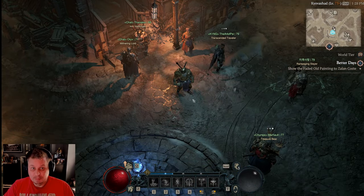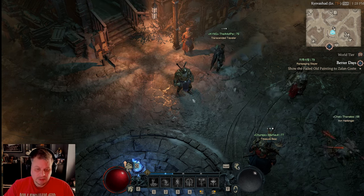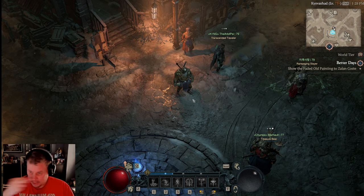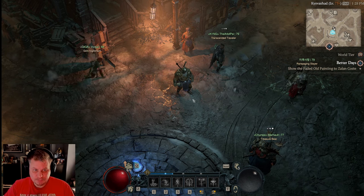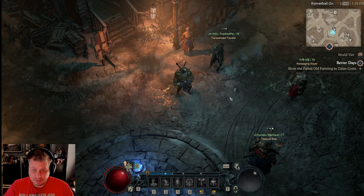Another early game tip: I strongly recommend you have a build. There are lots of resources online. I have some barbarian builds, though I haven't played the other classes enough to give advice on those. But seriously — have a build.